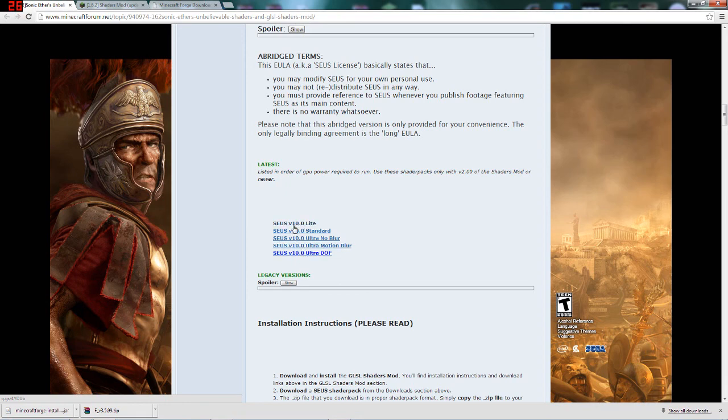If you don't have a beastly computer, he does have a light version which runs very optimized and works well for most rigs. If you think your computer can handle it, you can go into Standard or even Ultra. Ultra No Blur means as you move your camera quickly it won't give you a blurring effect. The Ultra Motion Blur, when you pan your camera very quickly, will actually blur everything, just like the depth of field did when looking closely at someone's face.